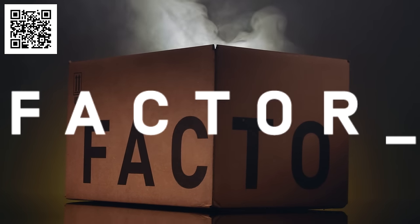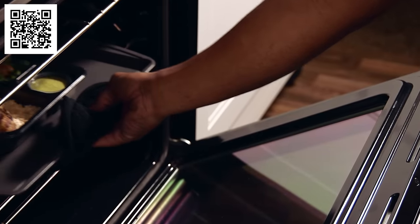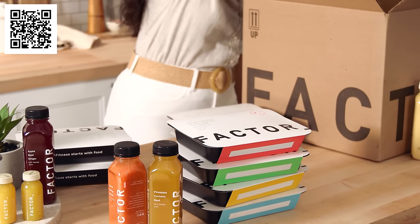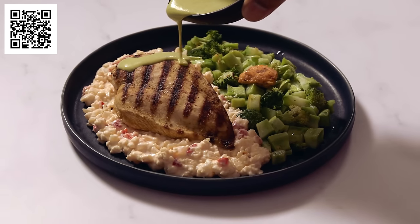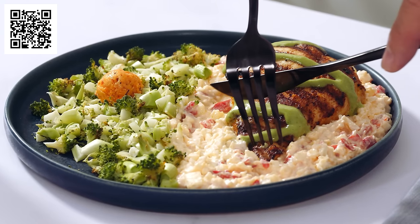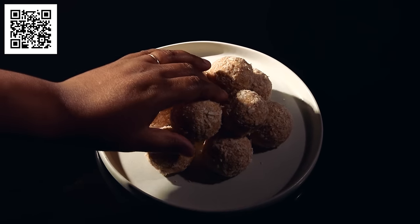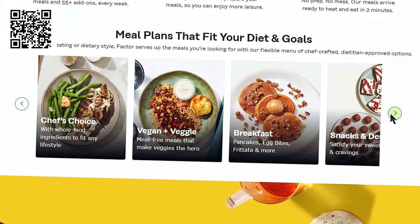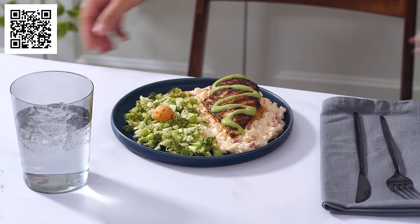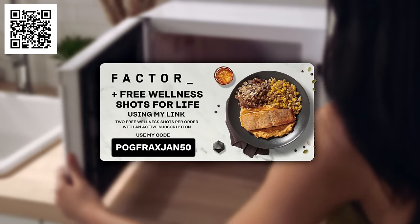Today's sponsor is Factor. Factor delivers fresh, pre-prepared restaurant quality meals to your doorstep that are ready to eat in just minutes, and with no prep and no mess that means so much extra time for more pleasurable activities like playing games. They also mean not having to go out for ingredients, not having to do the washing up, and not even having to think about what to cook — your synapses will be barely firing but you'll still be eating like a king. Factor offers a rotating weekly menu of over 34 delicious meals plus add-ons like smoothies, shakes, desserts and more, with dieting options including vegan, vegetarian, calorie smart and keto. It's also more affordable than ever — use my link in the description or code POGFRAXJAN50 to get 50% off your first box plus free wellness shots for life. Thank you to Factor for sponsoring this video.